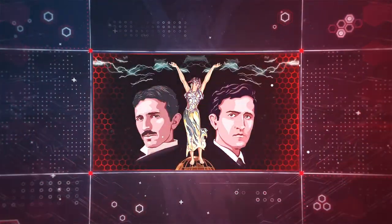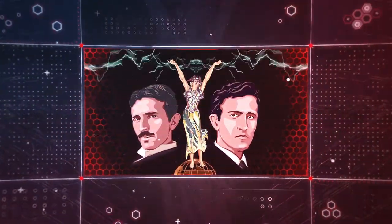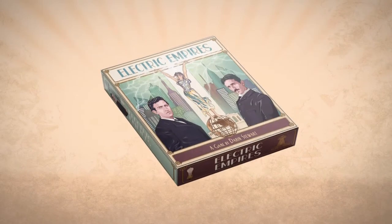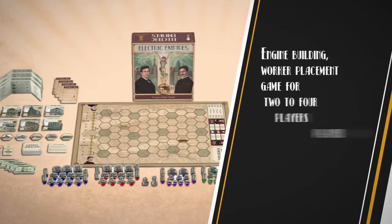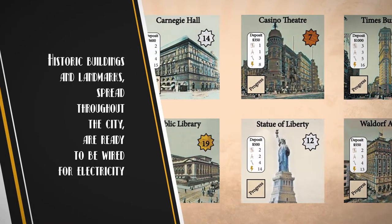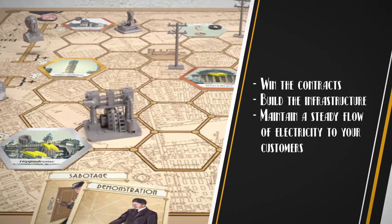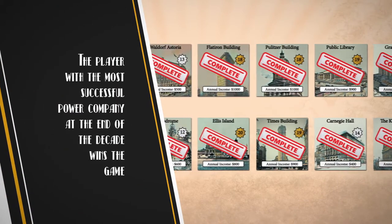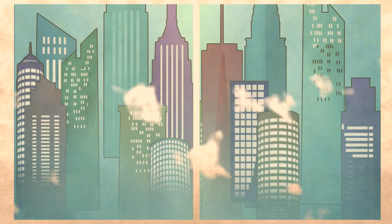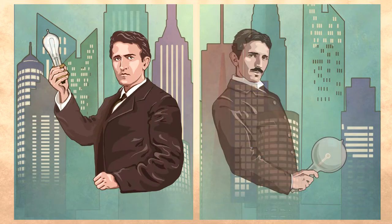As the leader of a fledgling electric company, you must choose a side, power the city, and build your electric empire. Electric Empires is an engine-building worker placement game for two to four players, played over ten rounds — the years 1895 to 1904. Historic buildings and landmarks spread throughout the city are ready to be wired for electricity. Players choose an electric current to champion: Edison's DC or Tesla's AC.